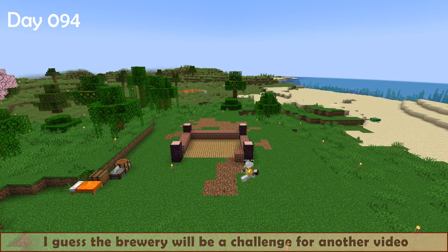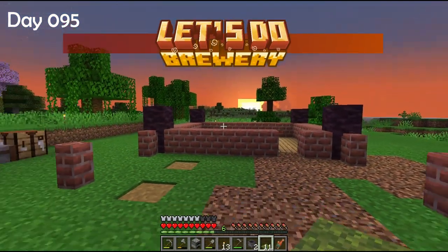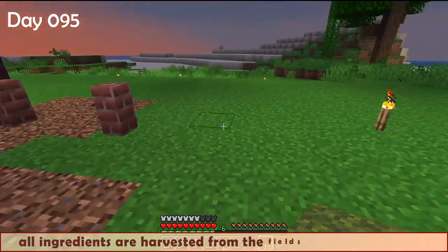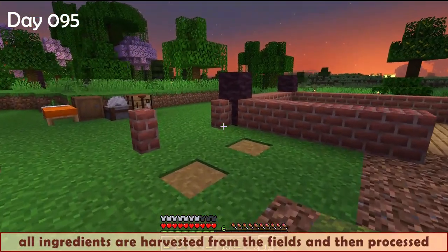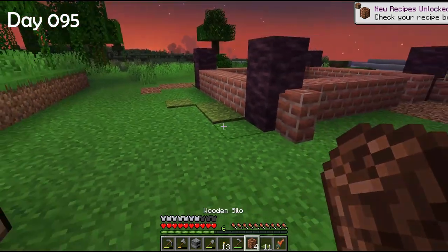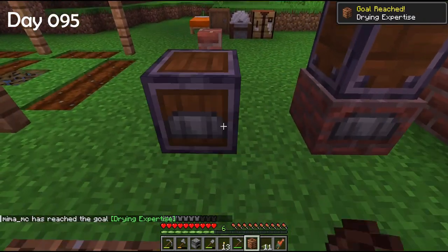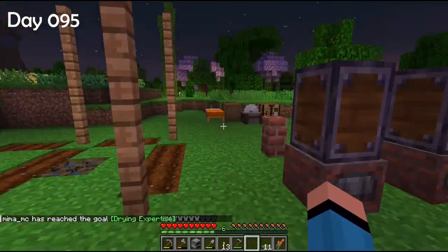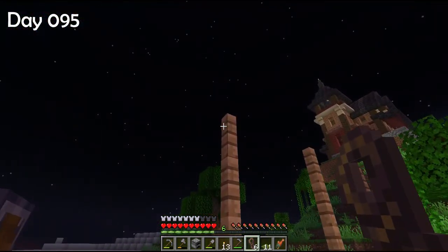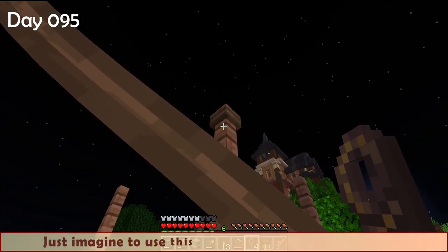For now I'm just clearing the area and planning where the future building will be. This is the foundation of my future brewery — a working place where all ingredients are harvested from the field and then processed. Let's place the wooden silos — a tool to dry barley, corn and classic Minecraft wheat. You can stack the silos very high but let's stop at two layers. Now let me show you an item that should be in Minecraft — the rope. I'm attaching it to a fence. Isn't it nice?